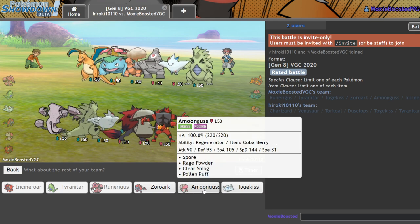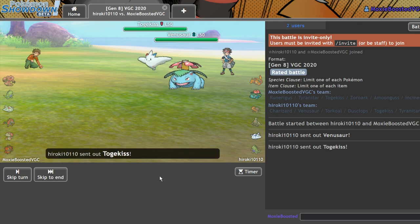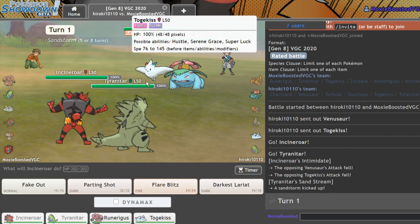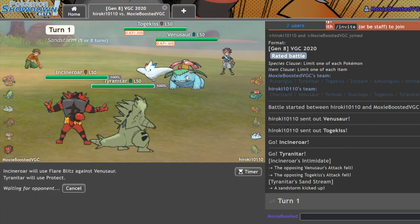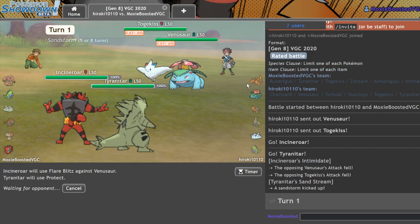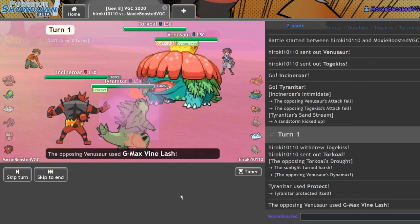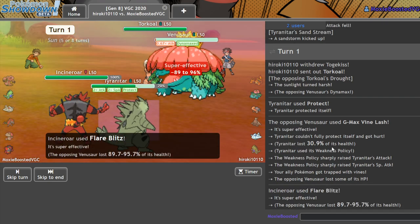Amoonguss does well if they don't go Sun mode — I think it's probably just safer to bring Toxicroak. As they opt for Sun mode, which I'm pretty fine with. I don't think they're going to Follow Me here, so I'm just going to Flare Blitz and attempt to Protect. I'd be really surprised if they actually Follow Me because nothing outright threatens Venusaur unless he's scared of a Fake Out. Oh no — you're just giving me your Venusaur, dude! Give me my Weakness Policy too. Yeah, thank you sir. That's what we call an absolute nae-nae moment. Oh, he lived — that's disappointing.